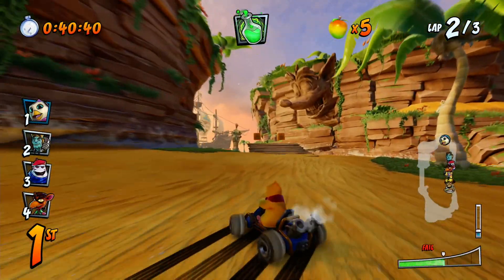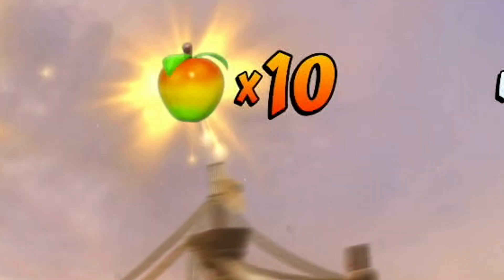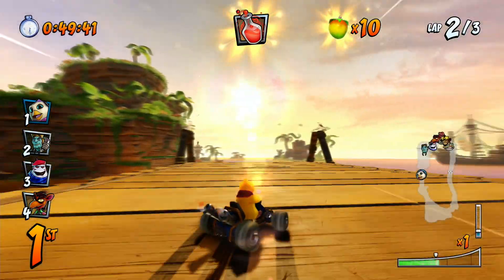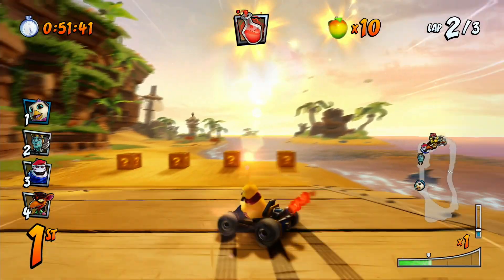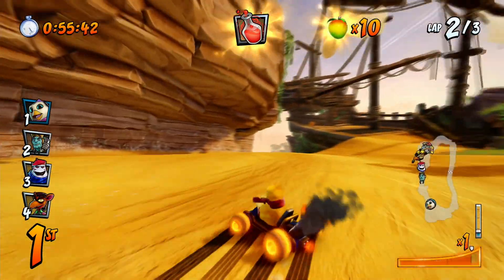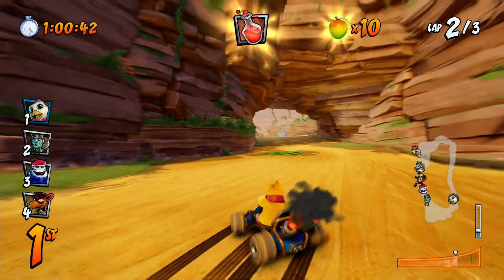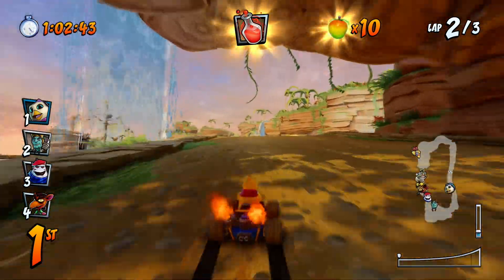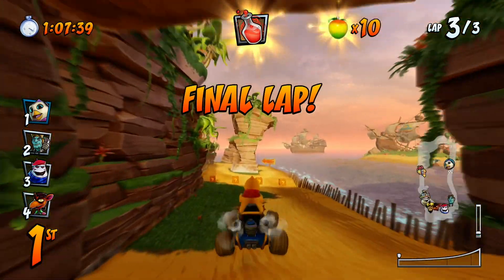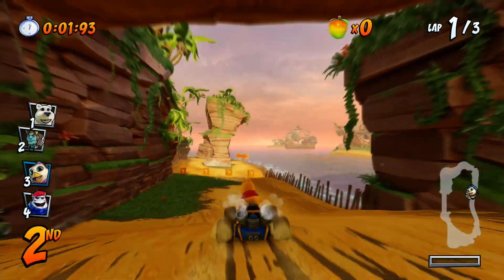Another basic thing you may not know about is the Wumpa fruit, which you can find around some of the courses. They have two main functions: for each Wumpa fruit you have, you get a little tiny bit more top speed. Also, if you have 10 Wumpa fruit, the items you pick up will be upgraded — so instead of a green potion, you may get a red potion. It's something you may not notice but it's definitely very useful.